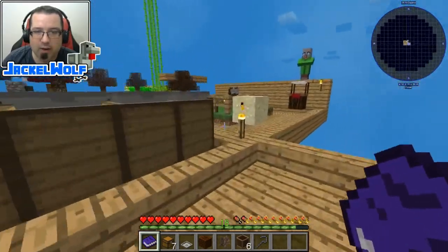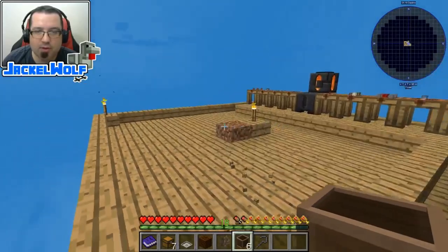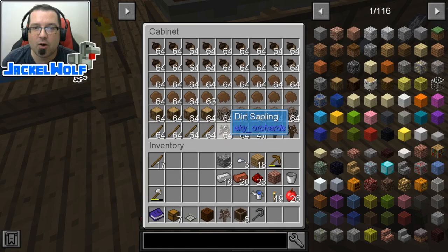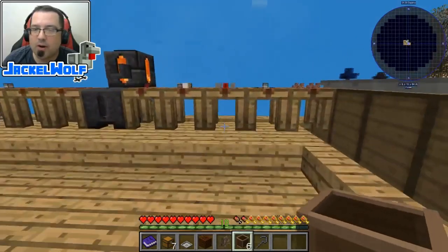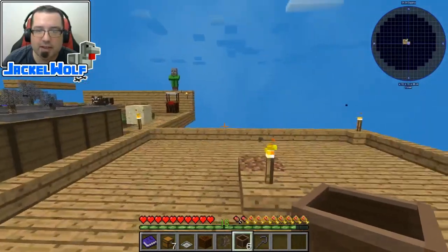Last regular episode we built ourselves some of these wooden crates. What I want to do is set up a nifty little storage system that's a little bit better than these cabinets. Now these cabinets are really, really good, but they are very, very manual. What we're going to do is set up a little bit more of an automatic storage system, but still fairly early game.